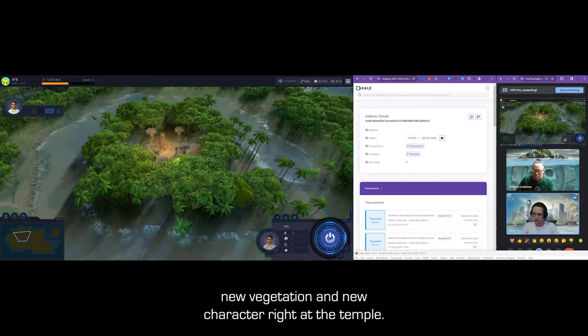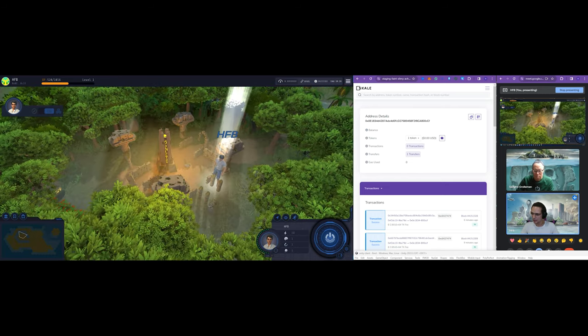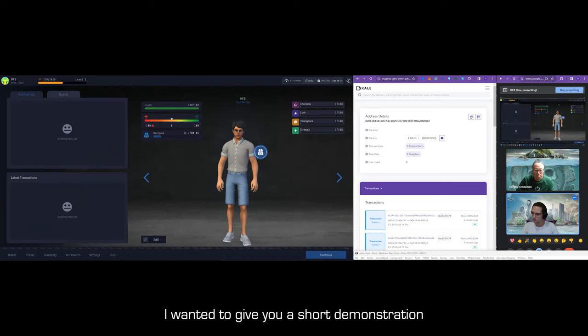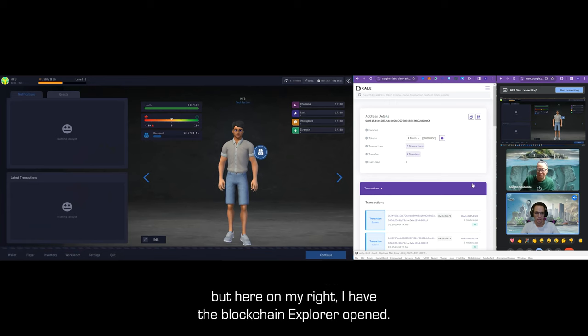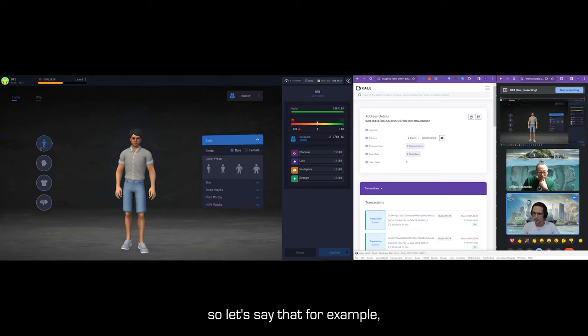We have an overview of the mutation and new character right at the temple. Before we enter into the tile, I want to give you a short demonstration of how this works. On the right you can see an explorer is open — it is my account.